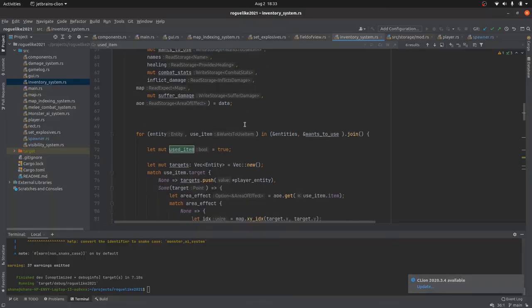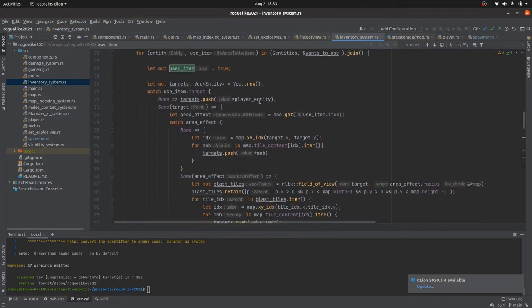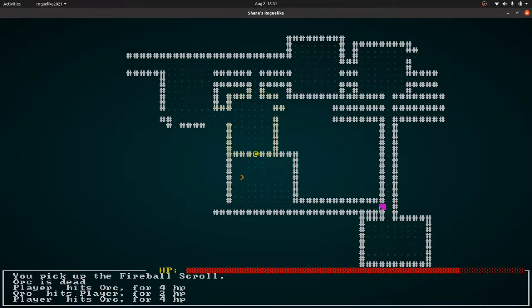The only thing really left is to figure out the targeting system. Currently it's hooked up to the position of the player and who the player has targeted, but I want to have a separate system for when you plant an item so that the item explodes within a certain area of attack. That's a little bit trickier but I'll get around to it.